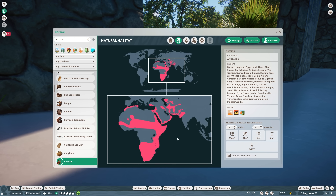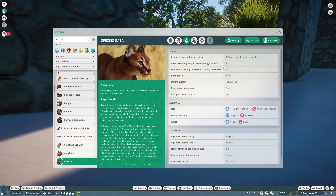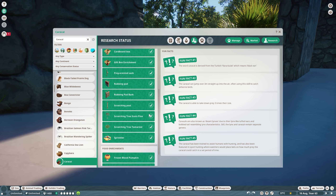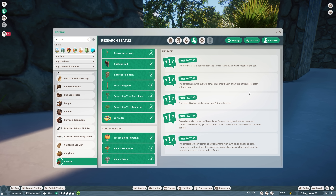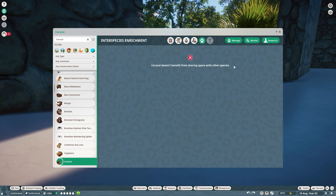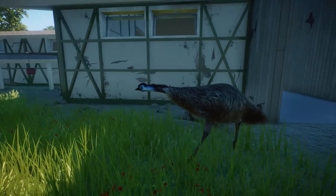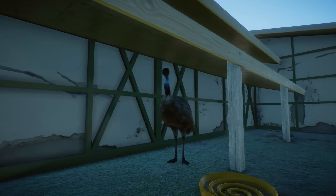Before we move to the next animal, let's go over the zoopedia. The Caracal is of least concern. Their natural habitat is mostly in Africa and part of Asia. One adult needs 534 square meters and 81 square meters for climbing. They can live in temperatures of 0 to 43 degrees Celsius. Species data: up to one male and one female in one habitat. They are pretty shy, guests cannot enter. They mature at 1.5 years old, with one to four offspring, and average reproduction difficulty in captivity.